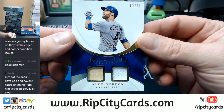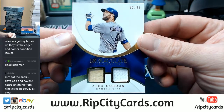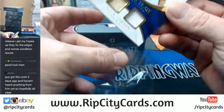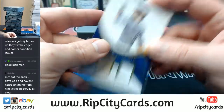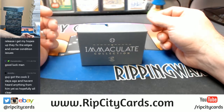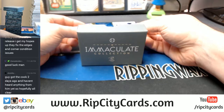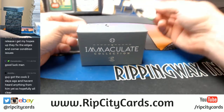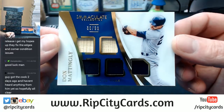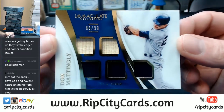Kansas City Royals. Nobody even paid attention. We got an Acetate coming fourth, 36 out of 99 — doesn't play anymore. It's a bat and swatch. It's Don Mattingly, New York Yankees.